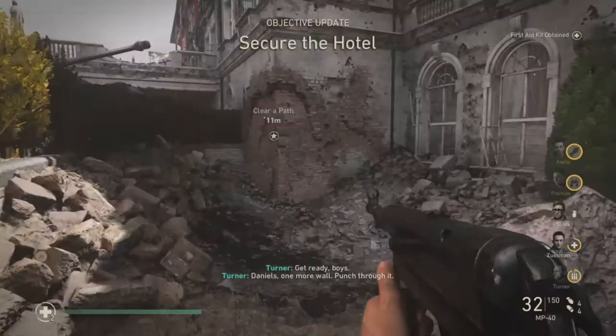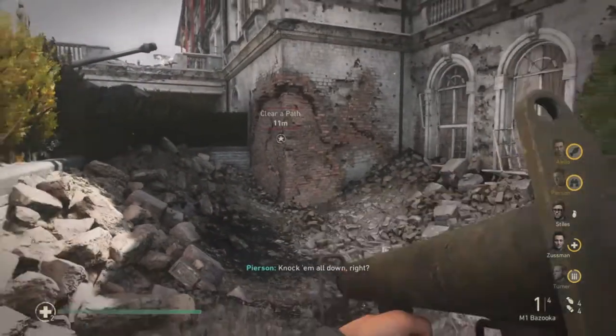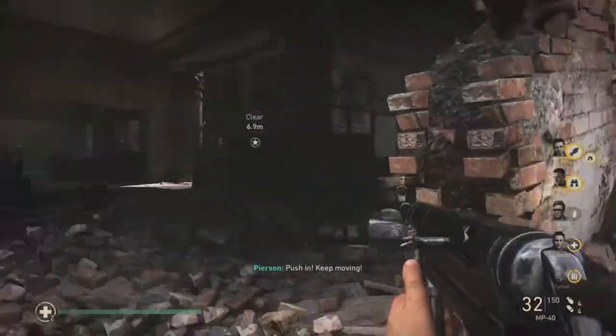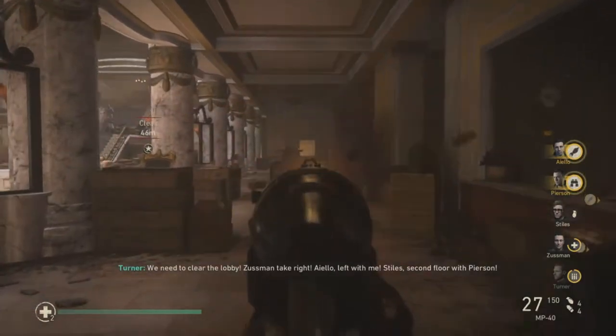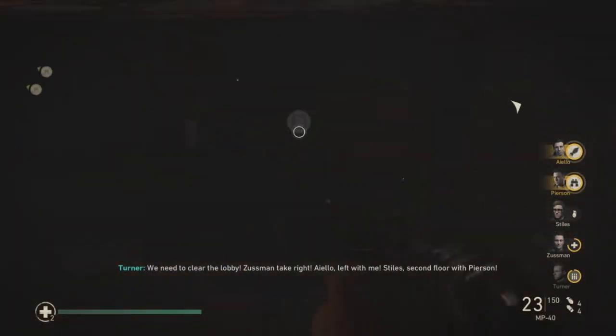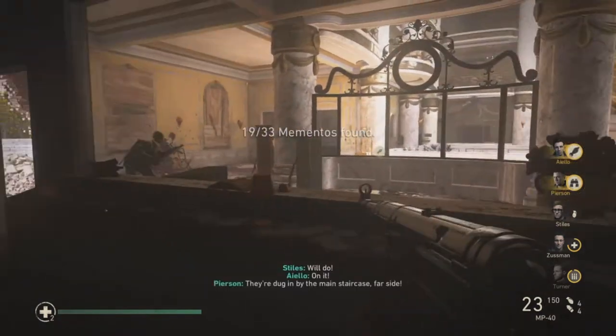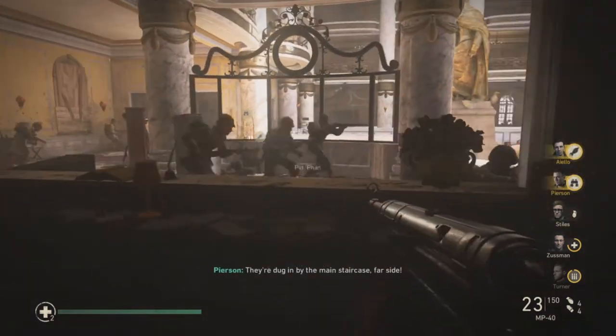Your next memento: blow up this wall and run in. You have a choice — left or right side. Choose the right side and just jump over this counter. Under here you find a pen, and that's your 18th or 19th memento.